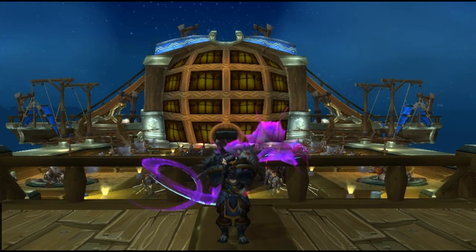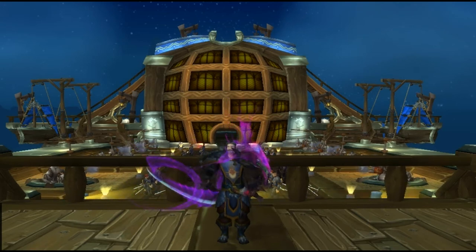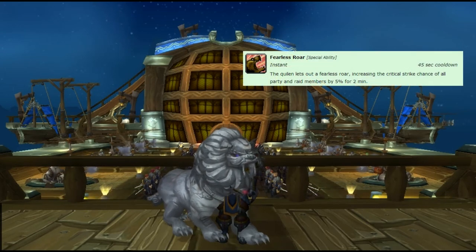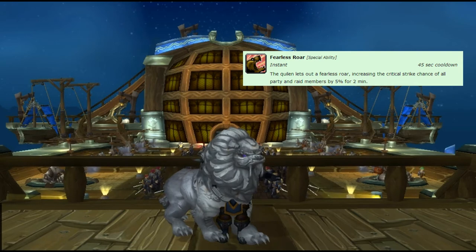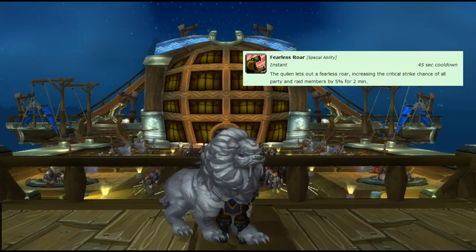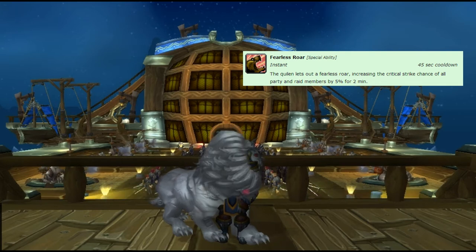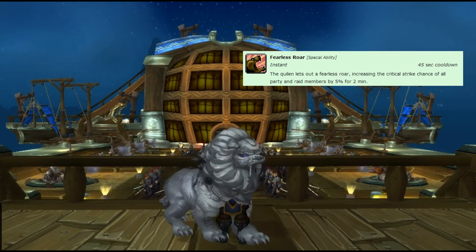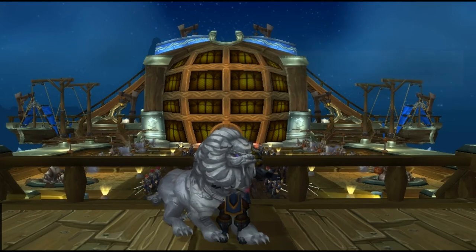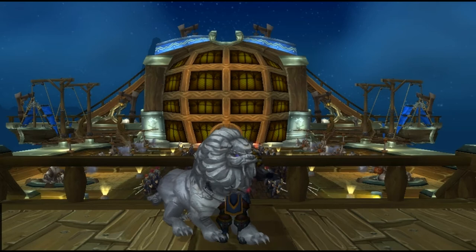Our next pet is the Quillen. The Quillen hooks you up with Fearless Roar, which increases the critical strike chance of all party members by 5% for two minutes. That is phenomenal — it helps out a lot for burst and insane damage. You'll want to start refreshing that buff, like the Serpent, right at the beginning of your rounds, preferably when the countdown hits 20.